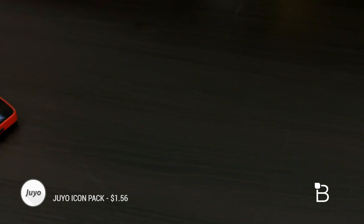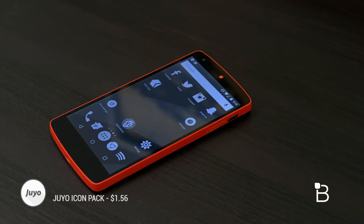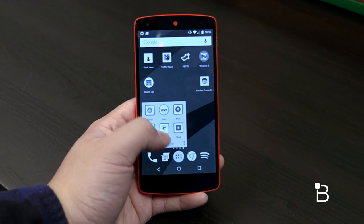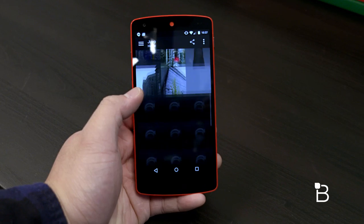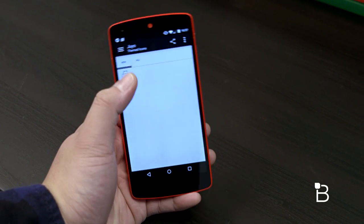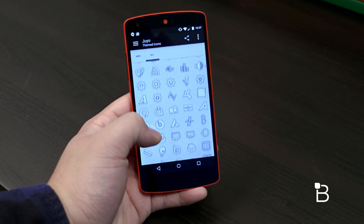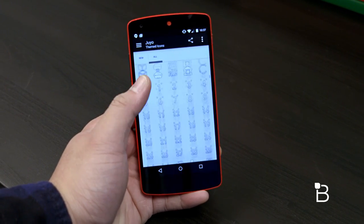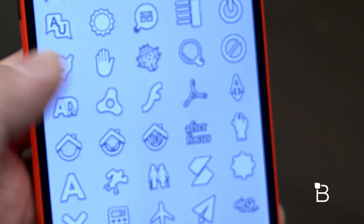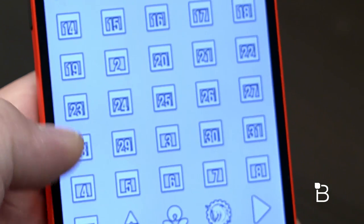The fifth and last one on our list is called Juyo — probably my new favorite Icon Pack, just because it's so different from the rest. There aren't any colors, it's simple, it's white, and it's still very flat-looking. It comes with over 2,000 icons that are also rendered for QHD devices, and also offers cloud-stored wallpapers just like the Stark Icon Pack. It also features icon masking for unthemed icons, and an icon request tool within the app. You can check out Juyo on the Google Play Store for $1.56. I know it's very weird pricing, but maybe that's why I like this Icon Pack so much.